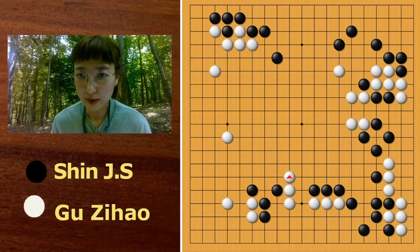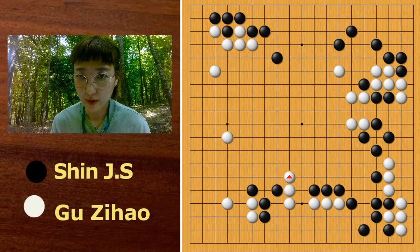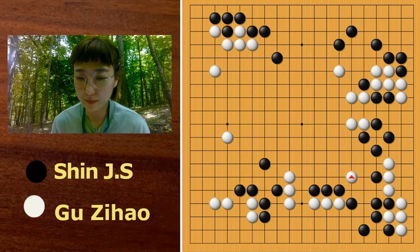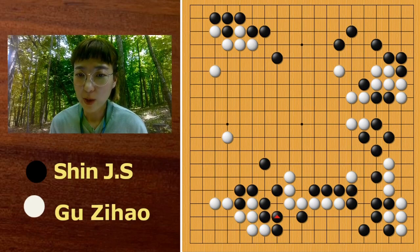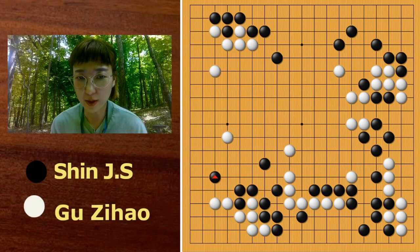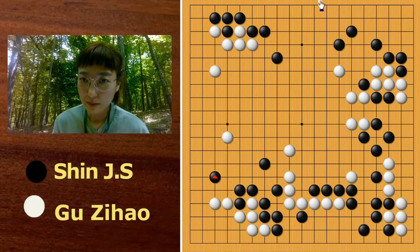White extended towards the center because otherwise Black can block and White stones are sealed in. White played here and after this exchange, when Black played here, White peeped here and Black exchanged this and connected. Then White jumped and Black played on the left side. It seemed like Shinjinsou was very conscious about the large komi. But this move was his big mistake.